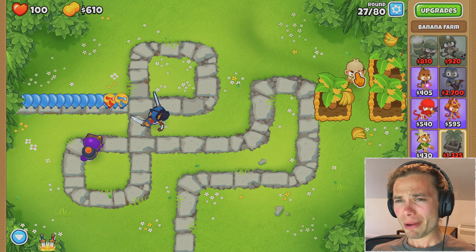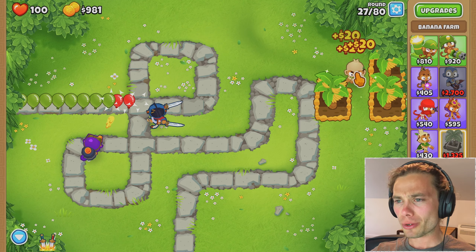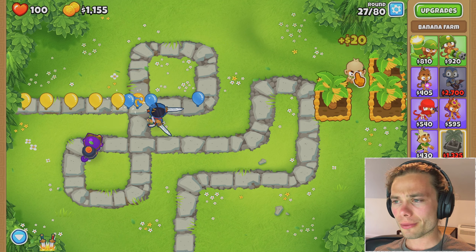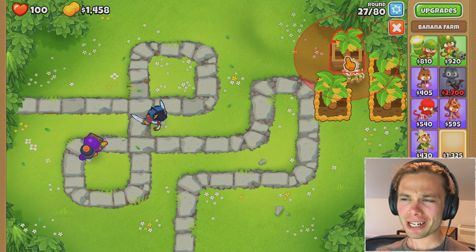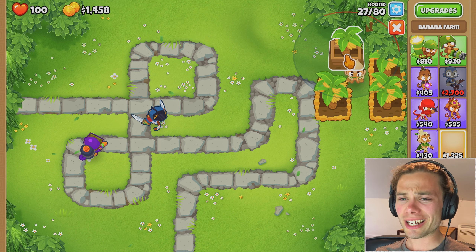I better be careful because it is already around round 27 and that is a decent amount of money still to save up, but I certainly don't want the moab to be cruising around the entire map at half health. There is actually plenty of money to be made before then, so I will just grab a fourth banana farm and that'll set me cruising along for the next very long time.